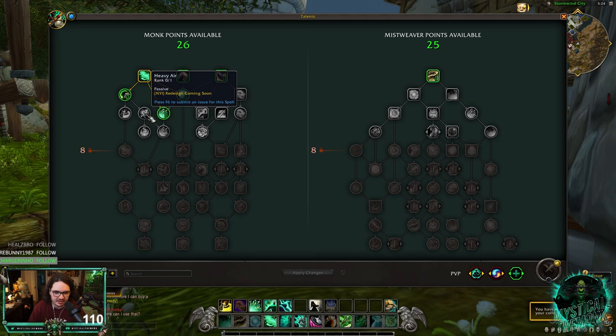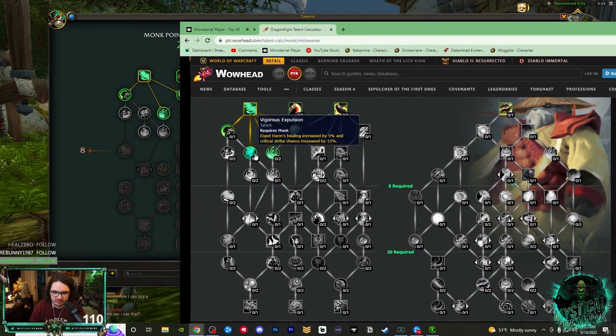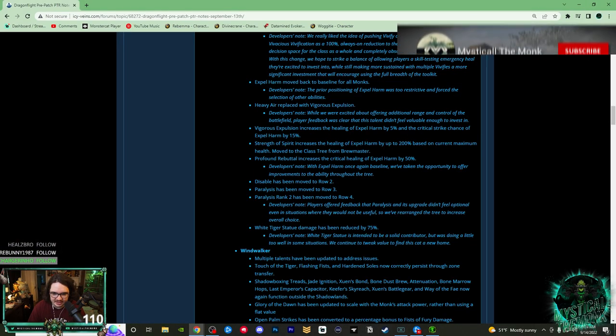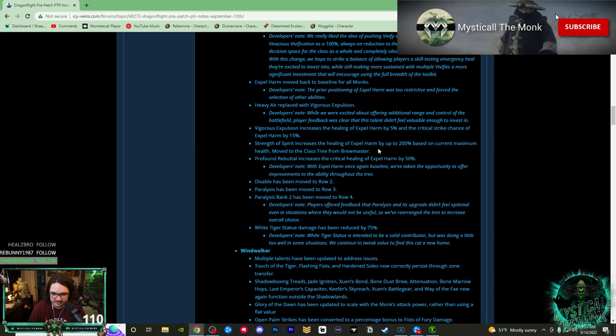Next, Heavy Air has been replaced with Vigorous Expulsion. I don't think Heavy Air ever really did anything notable. Vigorous Expulsion increases Expel Harm's healing by 5% and critical strike chance by 15%. Now that Expel Harm is baseline, this might actually be worth taking. In PvE it may not find much value, but in PvP Expel Harm is a really good spell. It could also be good for Brewmaster and Windwalker self-healing.